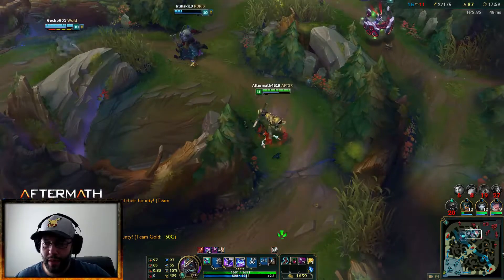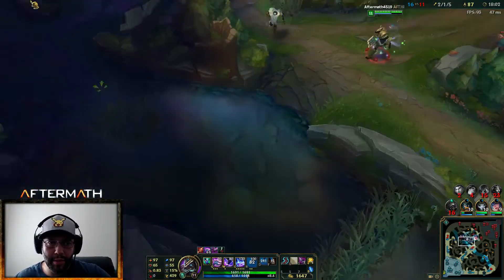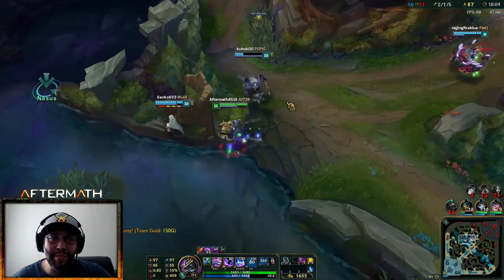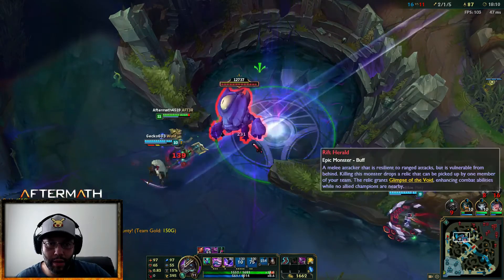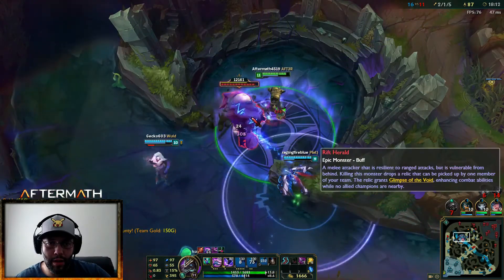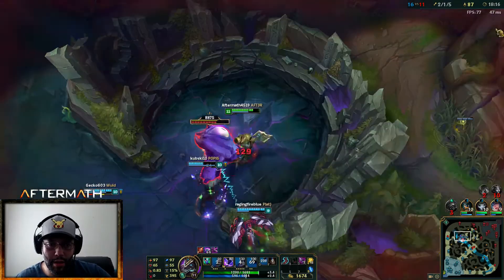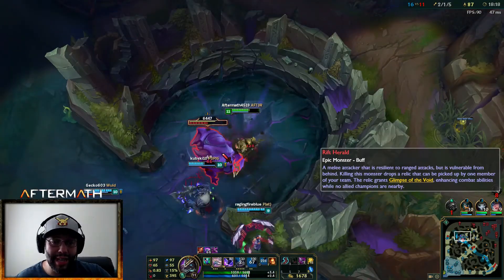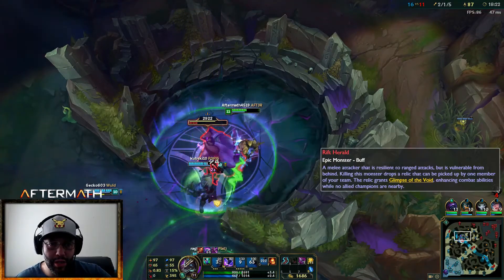Okay, we should probably go do Baron. I'm going to pop my last Corrupting Potion — at 18 minutes Baron's not even up yet, so we can actually get Rift Herald. I would actually like to take it but it might be better on Olaf. Look at that damage.